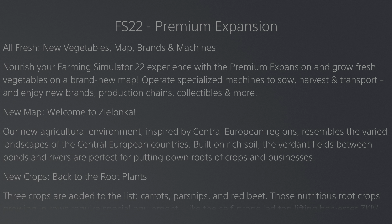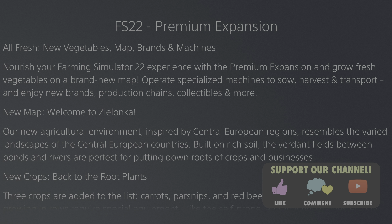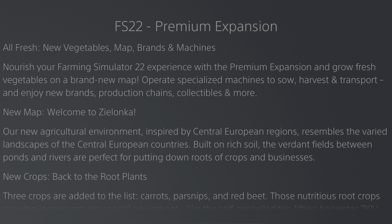Welcome back folks to Farming Simulator 2022. The premium expansion came out today and there are a few cool new things with it, plus a problem we'll talk about at the end of this video, so make sure you stick around. Today we got new vegetables: parsnips, carrots, and red beets, a new map, a couple of new brands, and 35 new machines.